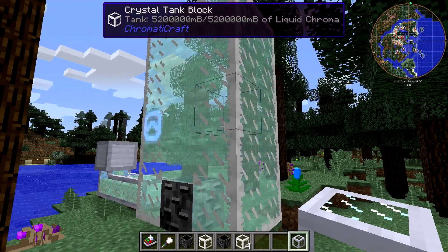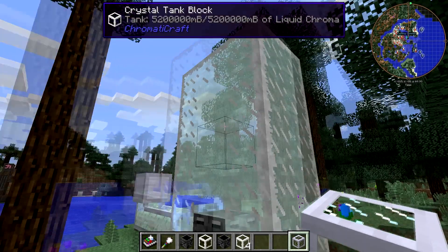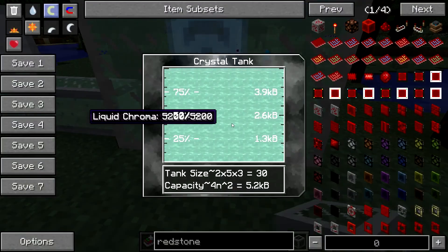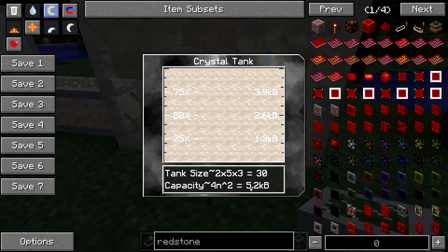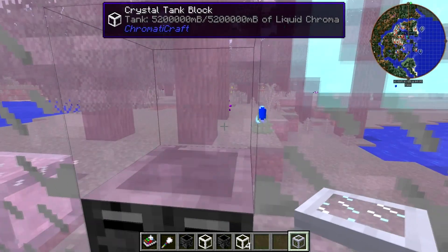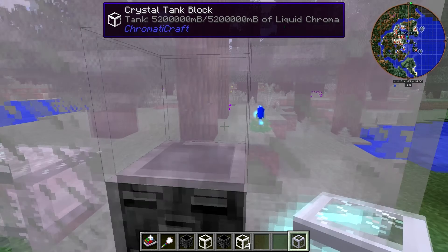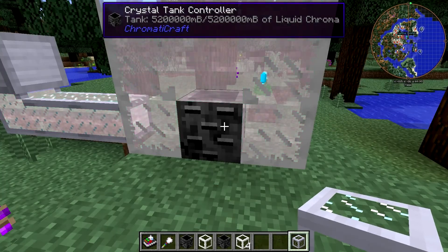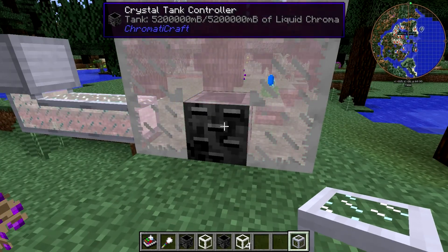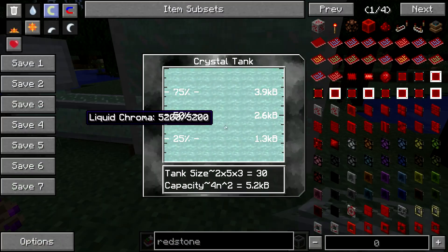Of course you can fill this with whatever you want — jet fuel, or even just water, you can get a lot of water in one of these. We're up to a capacity of 5 million millibuckets. Remember that the maximum capacity on this thing is 200,000 buckets — wait, that's actually 2 million buckets. Yeah, that's a lot.